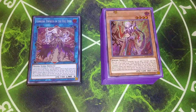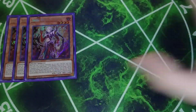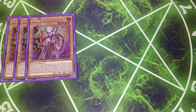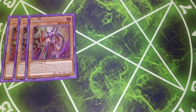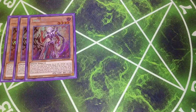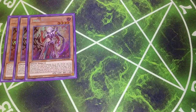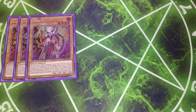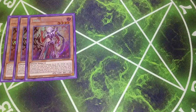Without further ado, definitely give us a like, comment, subscribe, hit the bell. First off, we're going to be playing three copies of Sar Zeal the Watcher of the Evil Eye, which is the main monster you're going to be summoning and using throughout the entire game. When it's normal summoned, you get to add an Evil Eye card from your deck to your hand, except another copy of itself. If this card is equipped with Evil Eye of Selene, quick effect, you can target one monster your opponent controls and destroy it, once per turn. Then during the next standby phase after this was activated, you get to destroy a card on the field that you control.